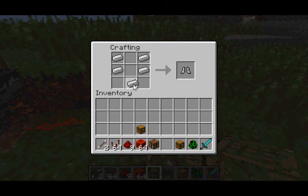The crafting recipe for Hoppers has also been changed. You now need to use iron ingots in order to craft it, and there you get a Hopper.